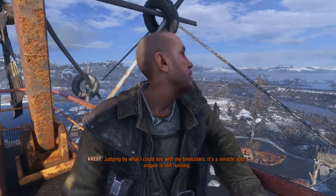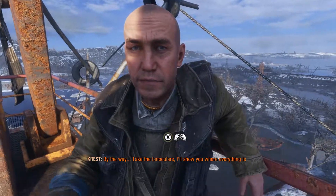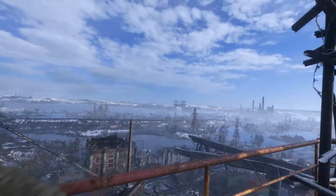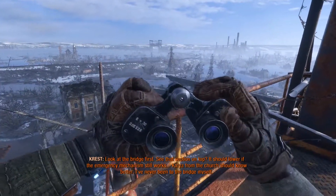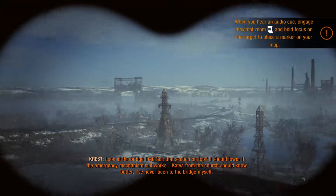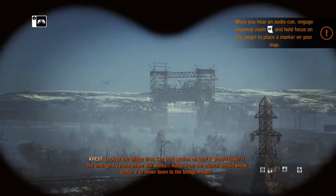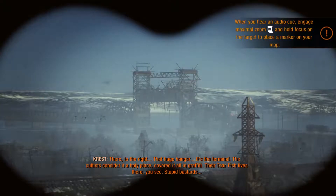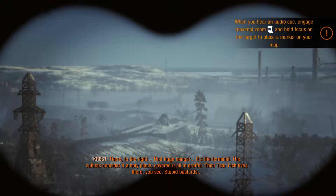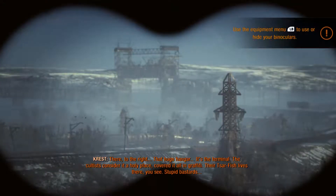Judging by what I could see with my binoculars, it's a miracle your engine is still running. Take the binoculars — I'll show you where everything is. Look at the bridge first. See that section on top? It should lower if the emergency mechanism still works. Katya from the church should know better. There to the right — that huge hangar. That's a terminal to me. The cult considers it a holy place. Covered it all in graffiti. The Tsarfish lived there, stupid bastards.